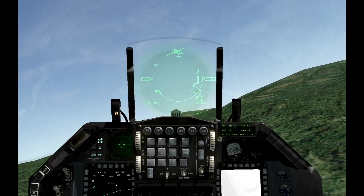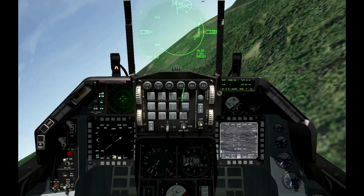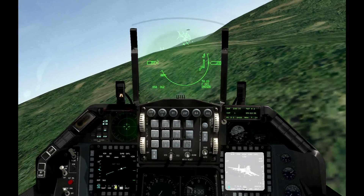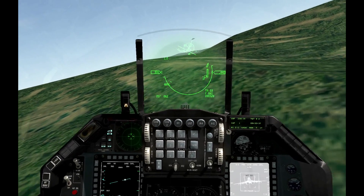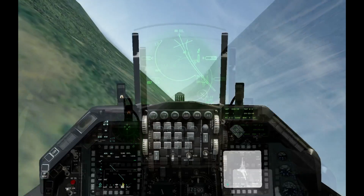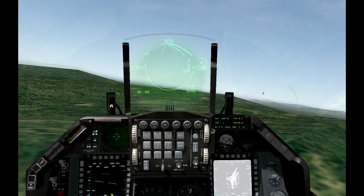So if you want to slave the TGP back to the radar, just make the TGP the SOI with DMS down, then hit TMS down — bam, back to the radar. Now we can hit TMS up to get a lock on him again. Now we've got independent TGP and radar locks. We've got a lock on the TGP.